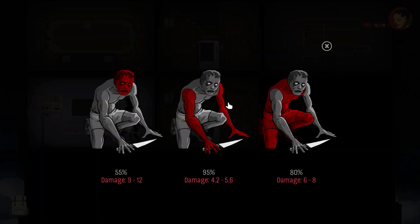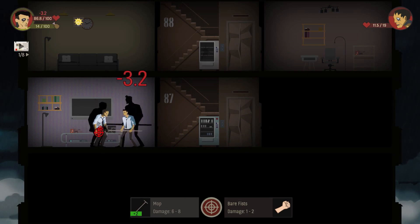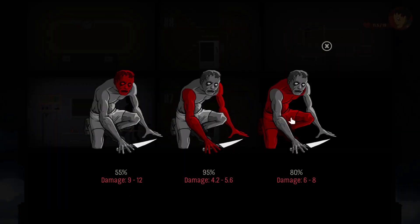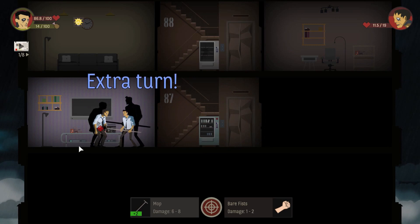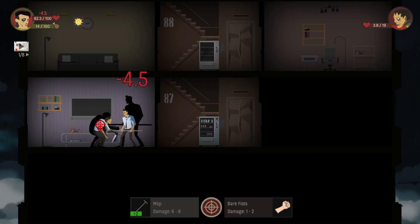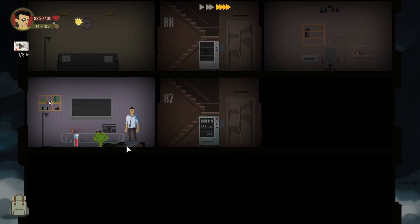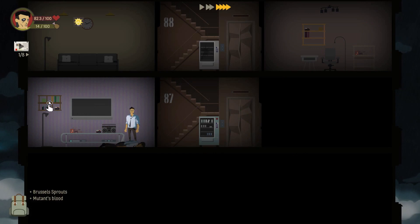Actually, here it is - the cheese sandwich. You know what, we can make coffee right now. Coffee with milk only. I have to have the salad and the rice for now. Can you not run this time, please? Like, come on, for real. Got him once. Don't run away - I need some experience. Extra turn at least. 7.7. Don't run away. This should kill him. Thank God. Even blood and some Brussels sprouts.